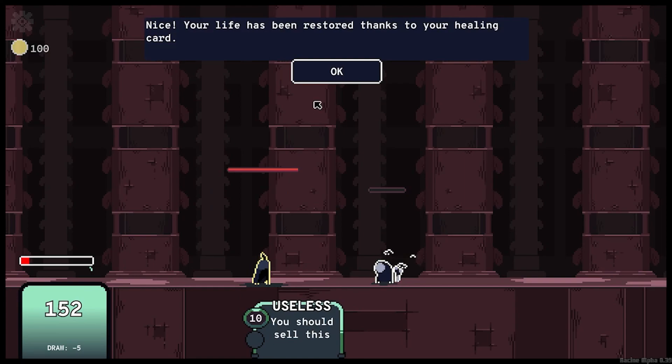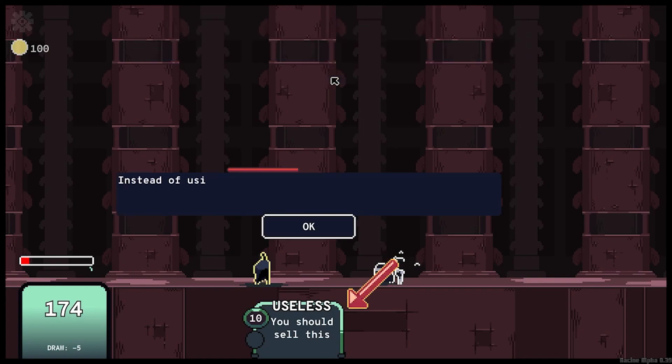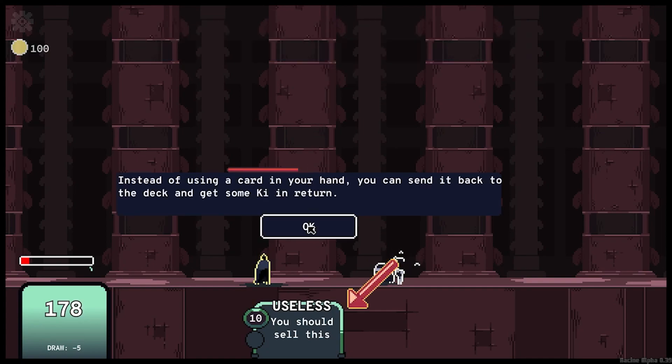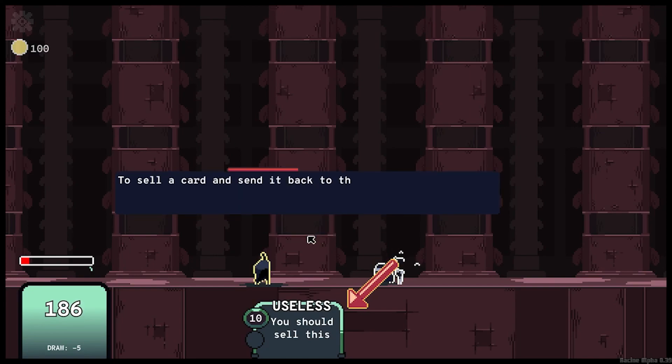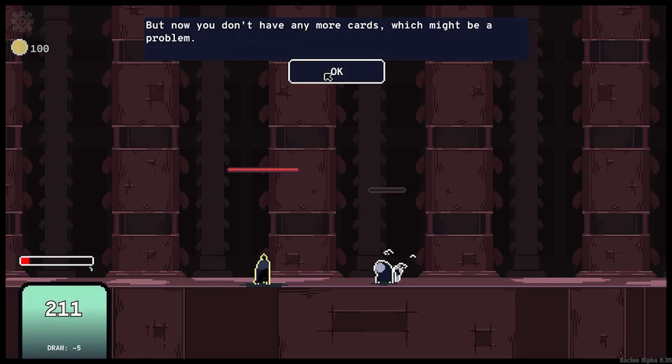Nice — your life has been restored thanks to your healing card. The card you used has been replaced by a new one, but it doesn't seem to be that useful. Let's see if we can still find some use for it. Instead of using a card in your hand, you can send it back to the deck and get some key in return. To sell a card and send it back to the deck, right-click on it.